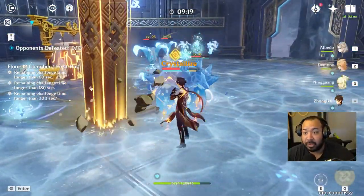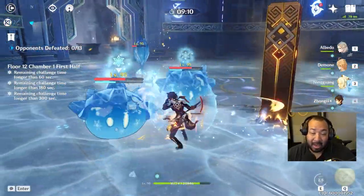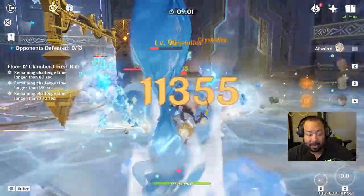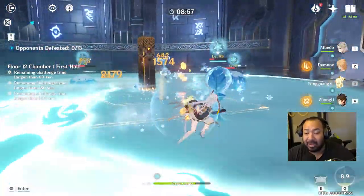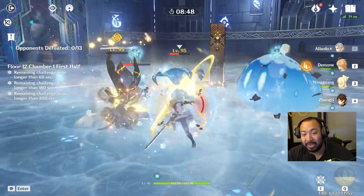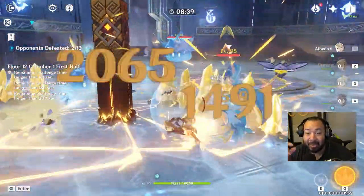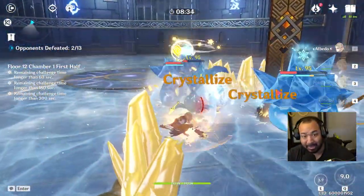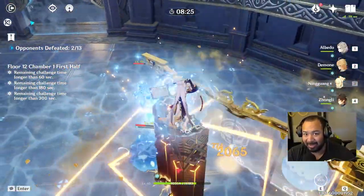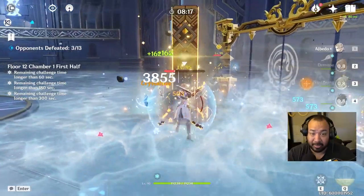If you enjoy his play style, go for it — he fits any team composition. If you're on the fence, just wait. Ganyu is right around the corner, then Xiao, Hu Tao, and Kamisato Ayaka. There's no rush — we have three weeks and more information will rise. Summon what you enjoy. If you do summon him, he can absolutely contribute to any team. His primary role is damage amplification — not pure support, not pure DPS — just there to amplify his damage and your team's damage.